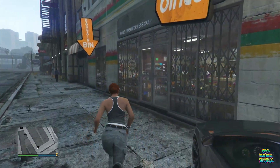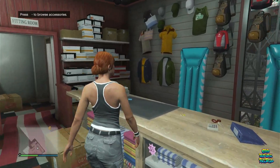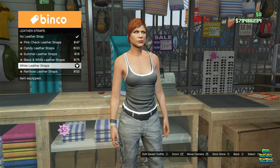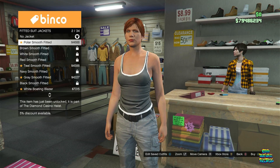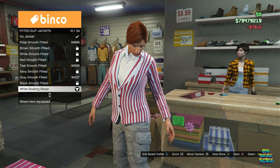Inside the store, go over to the Accessories and remove any accessories on the female character — including gloves, wrists, earrings, chains, whatever. Remove all accessories. Then go over to the Top section, go over to Fitted Suit Jacket, and buy the white molding blazer number 10.